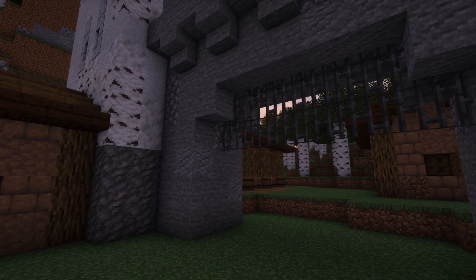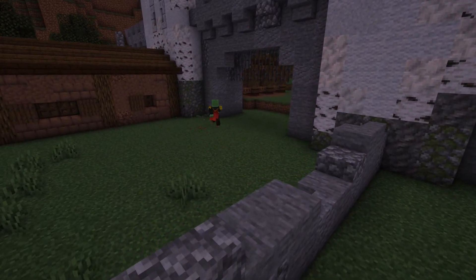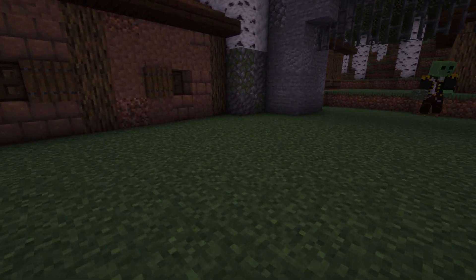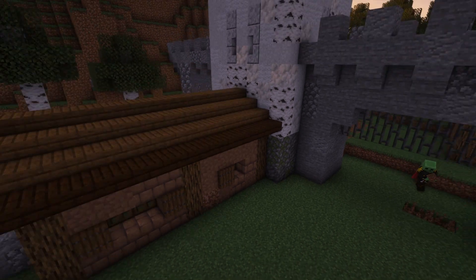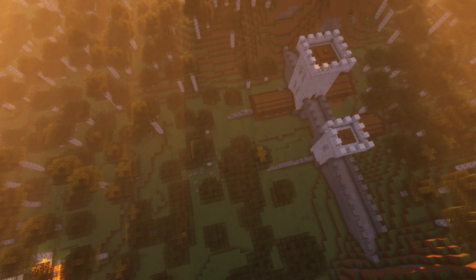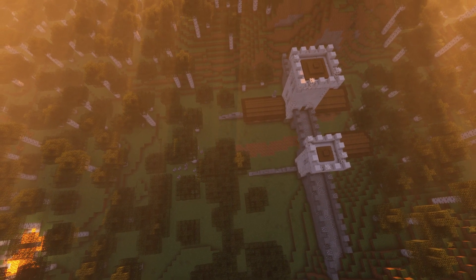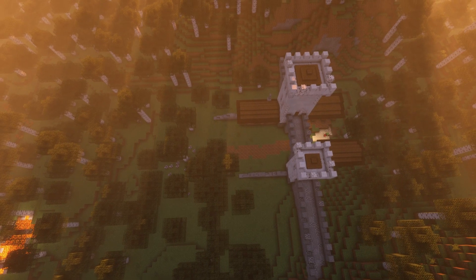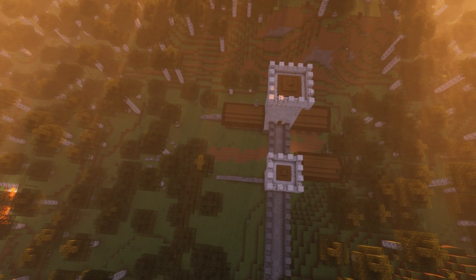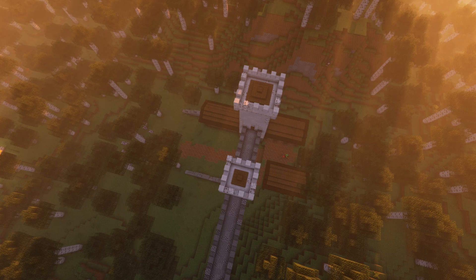I added portcullises or a gate — some sort of thing in the gate — which sort of helps to defend the place. It's really getting into the latter stages of the build now where not much grander stuff is happening — it's just the little details. We zoom out for the path — just a simple path, really.